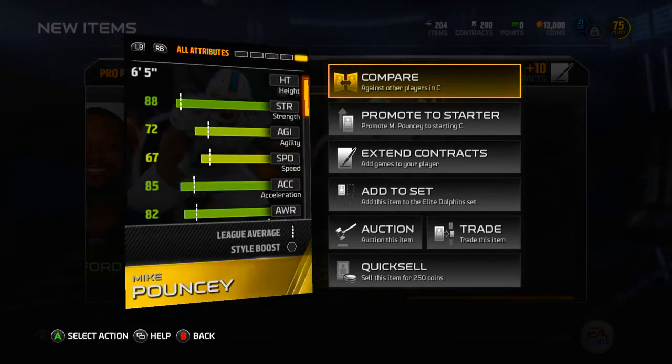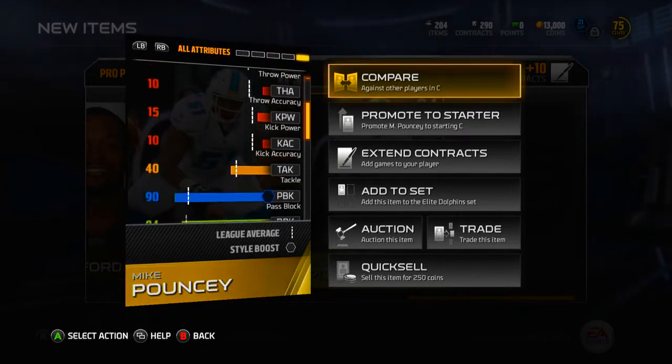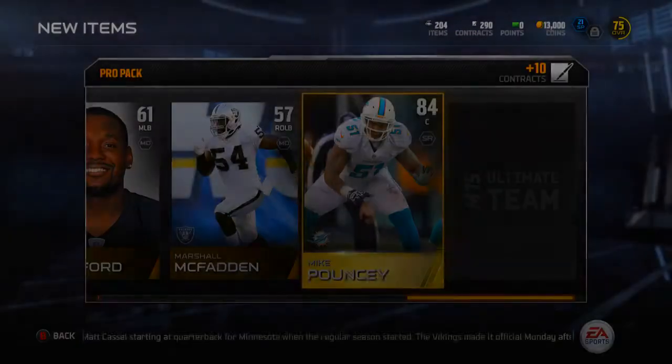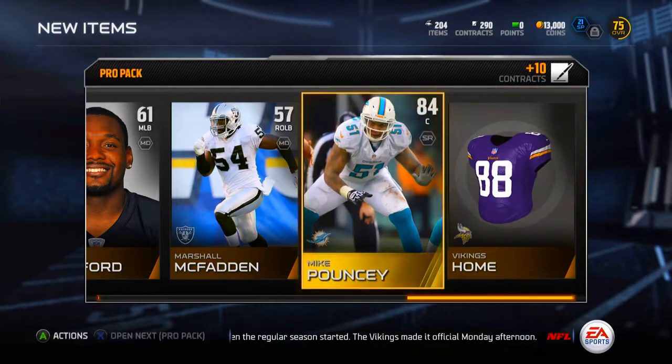Check out his full stats here if you guys want to pause the video. Pass block is a 90, 84 run block as well - definitely a solid card. Nice pull for me, I'll definitely take that to start it off.